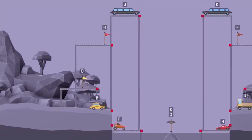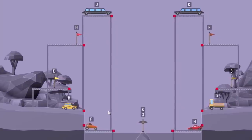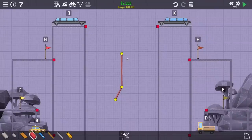This next level makes the first two seem really easy. There are a lot of cars that need to get to different destinations — they all basically need to get to the other side. The limits at the top shouldn't be too bad, but all the others are going to be very difficult. Let's try it out.